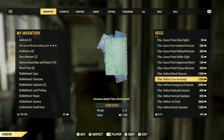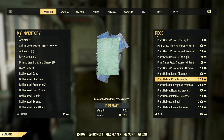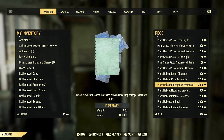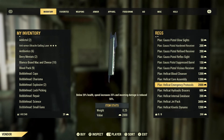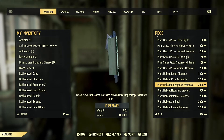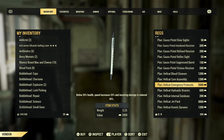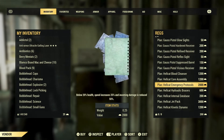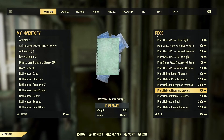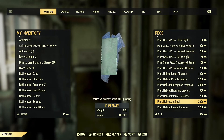To be clear: for almost all power armor, nearly all the mods are the same. Some have jetpacks, some don't, but other than that and paint schemes, they're essentially identical mods. Emergency protocols: below 20% health, speed increases 25% and incoming damage is reduced 50%. Hydraulic bracers increase unarmed damage. Internal database increases intelligence. The jetpack gives you a jetpack. The kinetic dynamo recharges action points when taking damage.